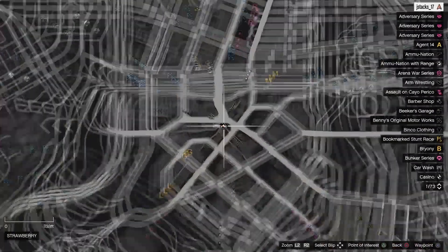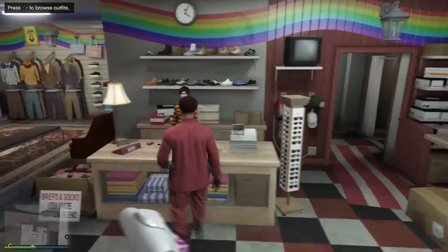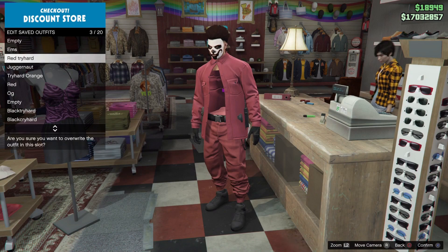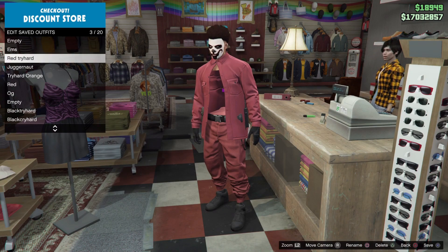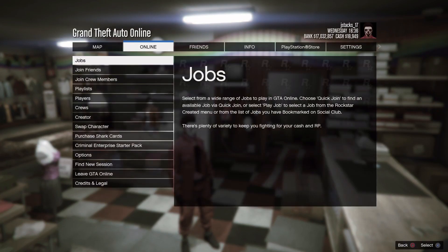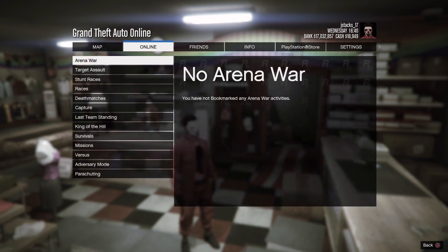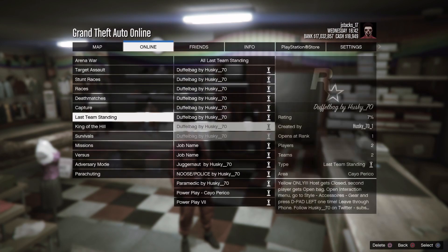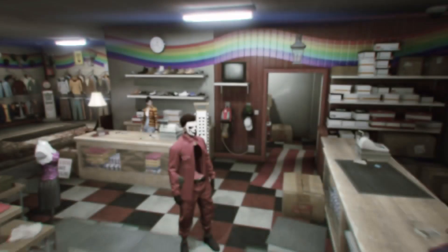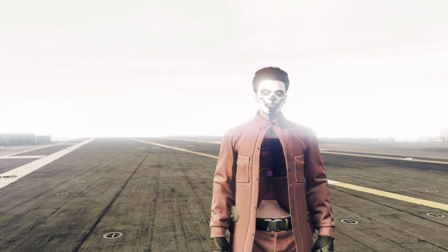Now we're going to head to the clothing store to save this outfit. At the clothing store, press right on the d-pad, edit saved outfits, and save it over red try hard. Now we're going to get a black duffel bag. Press start, online, jobs, play jobs. Go to bookmarked, go to last team standing, and start up the job named 'black duffel bag.' Ready up and get someone to join.